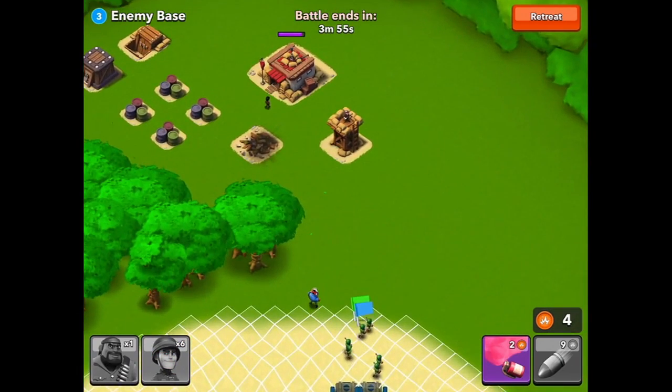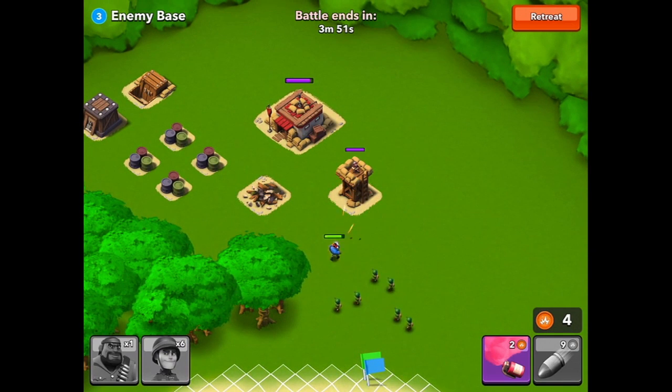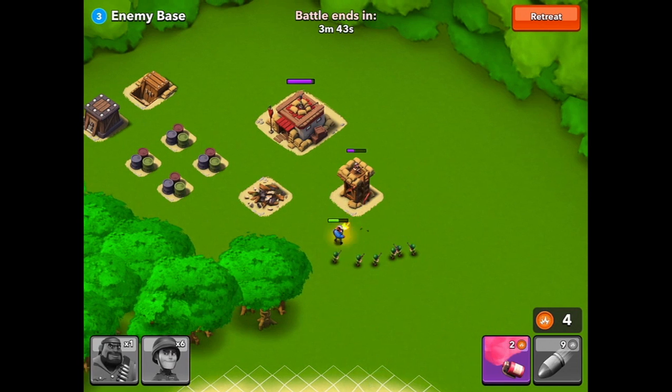For this one I decided not to use my signal smoke — I'm just going to drop three artilleries and then drop my troops. The signal smoke is actually really cheap compared to artilleries, so you can drop them if you need them, but this base was really straightforward. Just take care of the sniper tower and you're going to get an easy victory.